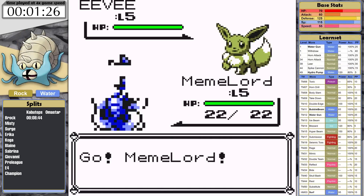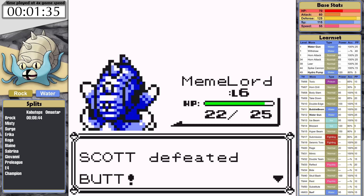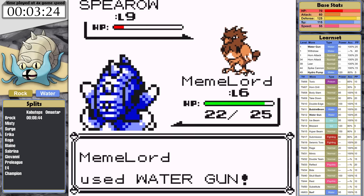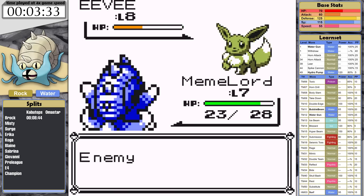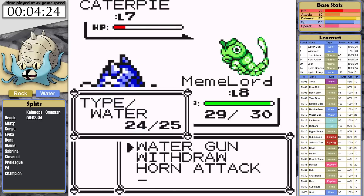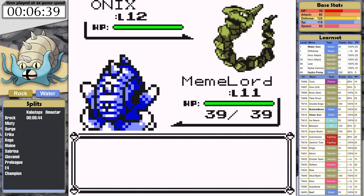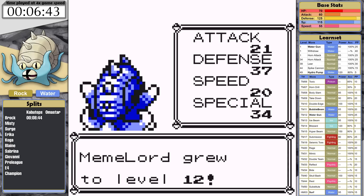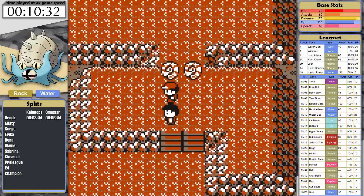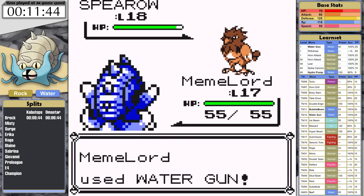Omastar has better defense than Kabutops, and this allows it to breeze through the lab fight and skip the small amount of training. Because his Pokemon can't lower my special, I can spam Water Gun and knock them both out without incident. Omastar is off to a good start. In the forest, I face all the trainers, bringing me to level 11 before Brock. STAB Water Gun one-shots both of his Pokemon, and this run gets a time of 6 minutes and 44 seconds. Funny enough, that's slower than Omanyte's time, just because I did extra training in the forest. In Mt. Moon, I grab the Helix Fossil — second last time.